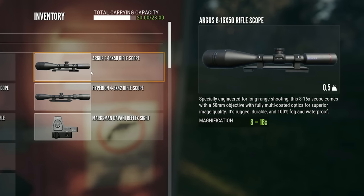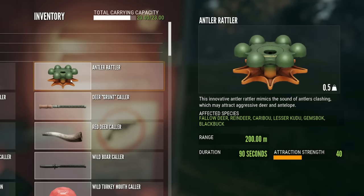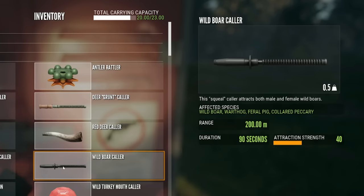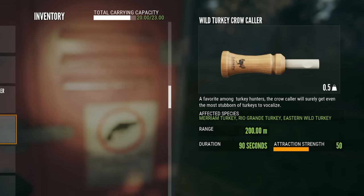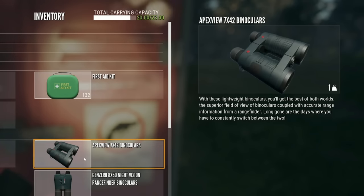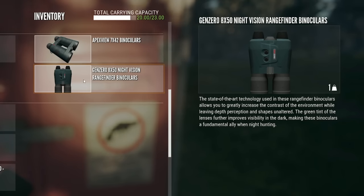I have the Argus for long range shots, the Hyperion, and the Marksman Devani Reflex Sight. For collars, I have the Antler Rattler for Fallow Deer, the Grunt Collar for Sika Deer, the Red Deer Collar, the Wild Boar Collar for Feral Pigs, and the Wild Turkey Mouth Collar. There's also the Wild Turkey Crow Collar, which elicits a vocal response so you know where turkeys are. I prefer the Mouth Collar because it calls turkeys toward you. I also carry the First Aid Kit, the Apex View Daytime Binoculars, and the Gen Zero Nighttime Binoculars, found in the High Tech Hunting Pack.